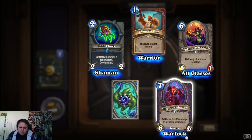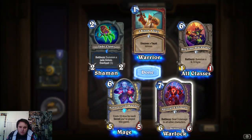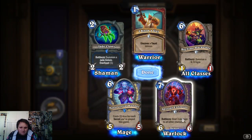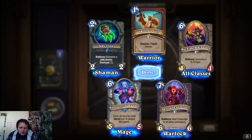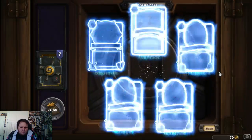All classes: 3 damage for warlock, 3 to all other characters. Risky, but probably effective. And mage, costs 2, flesh for each secret you played. I don't really play secrets.